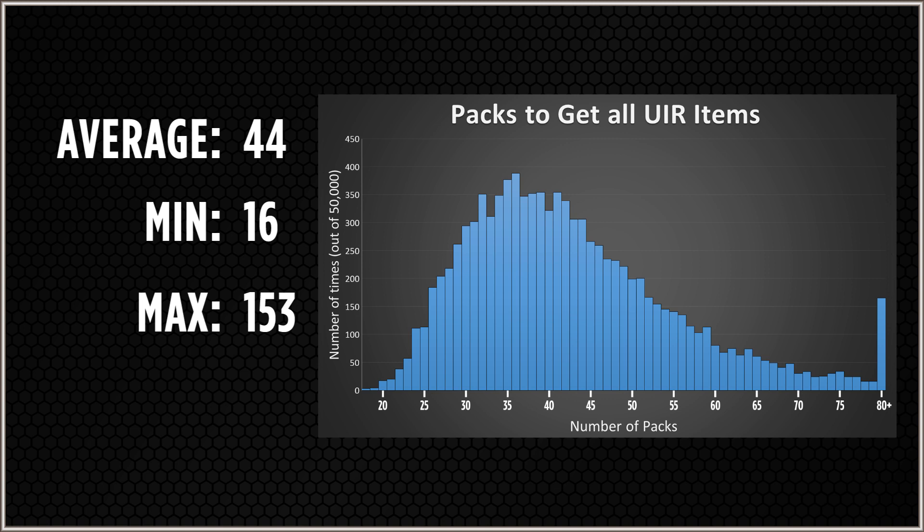On the other end of the plot, it took others well over 80 packs, with a max of 153 packs to unlock every item. For you stat-savvy people out there, this is by no means a normal curve — the distribution is not normal at all — but the standard deviation is approximately 13 packs. That's a fairly accurate way of predicting it, and it's pretty easy to code up. But most people don't code, so how can you get an estimate yourself?